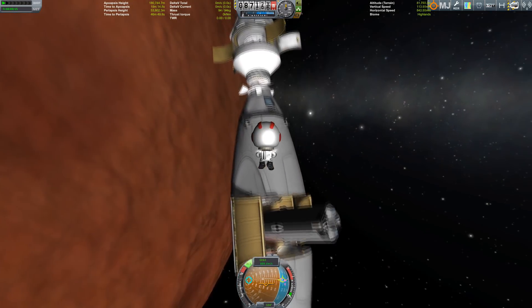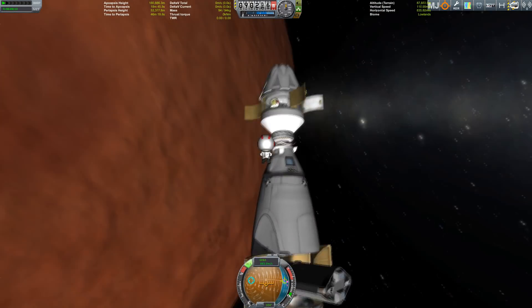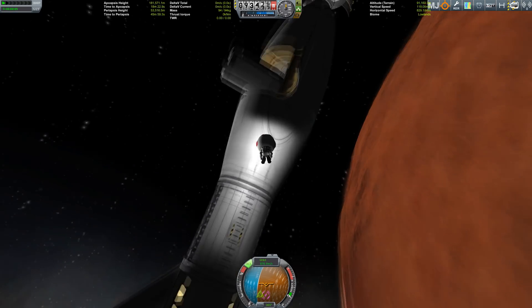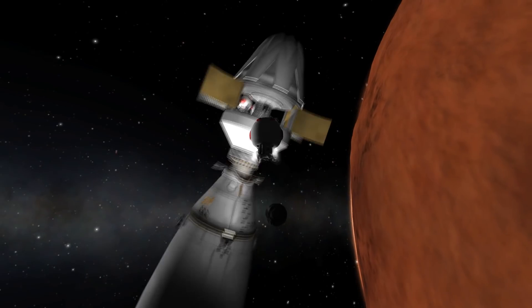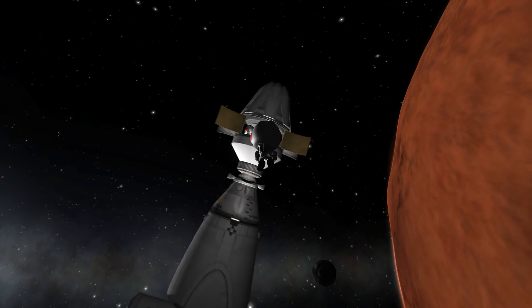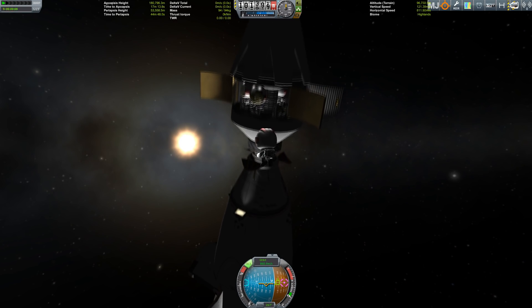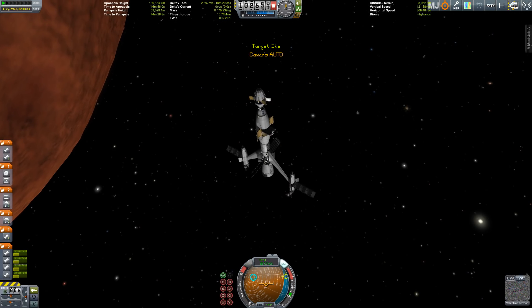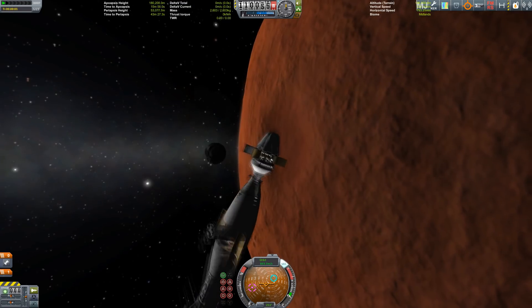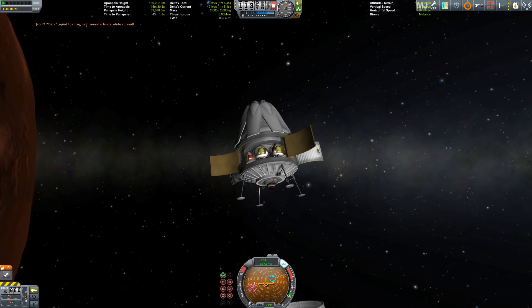Now we have to transfer the pilots to the descent vehicle — they go one by one via EVA since you can't transfer Kerbals directly from a pod to a command seat. Everyone gets an EVA and takes a seat in the small service bay housing our six command seats. The brave crew: Jebediah, Bob, Bill, Valentina, Bark, and Asina Kerman are now cleared from the Hermes.